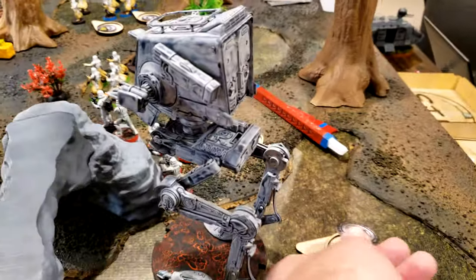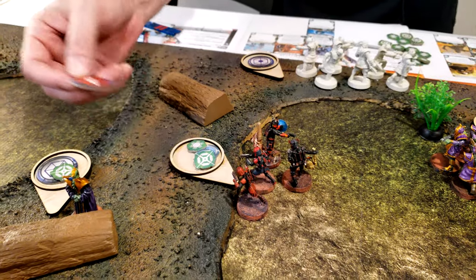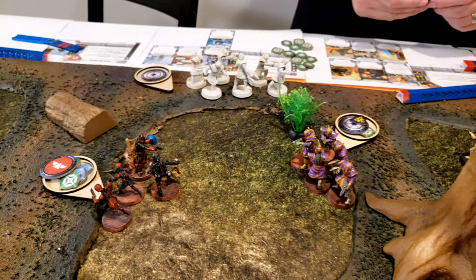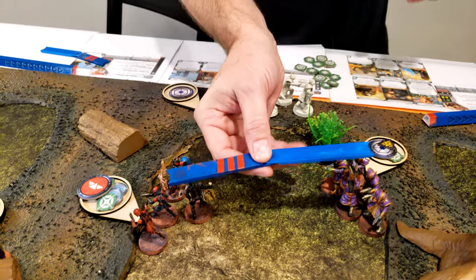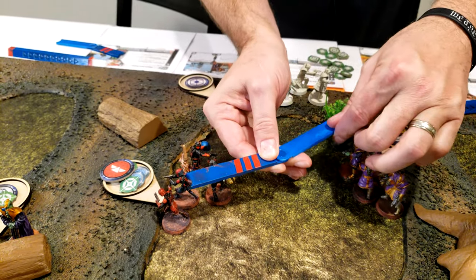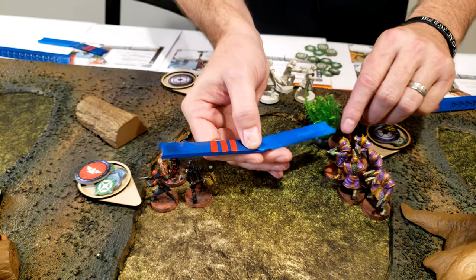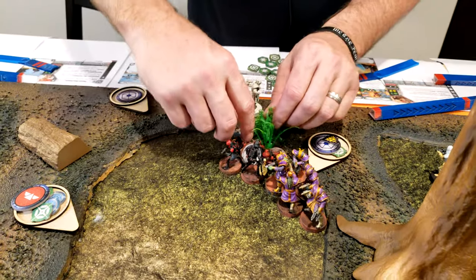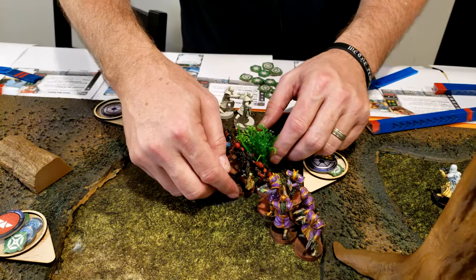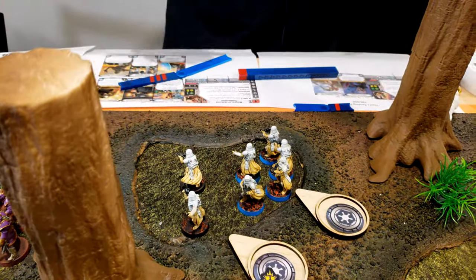The AT-ST is going to take an aim and a standby. I am activating my last unit which is the Mandalorians. They are going to jump over to here and they are going to blast Blue Squad — go to here and crowd around the bush so they don't take the penalty for cover on that, and shoot at the Blue Squad.